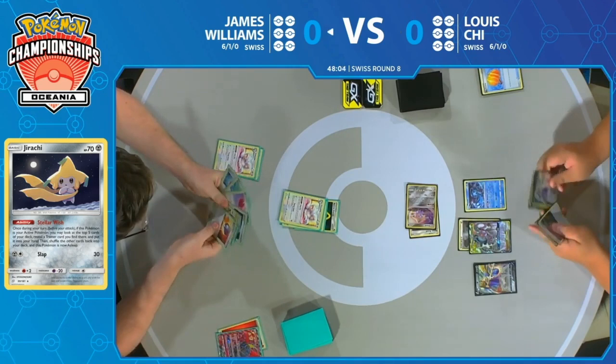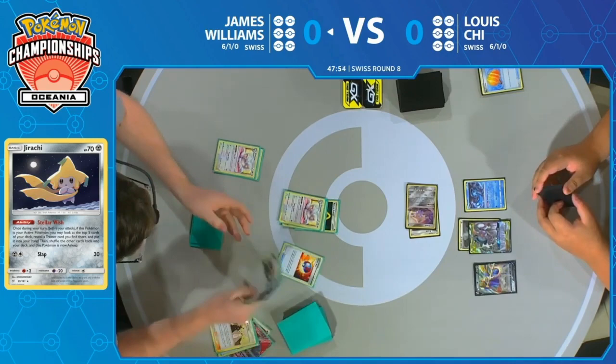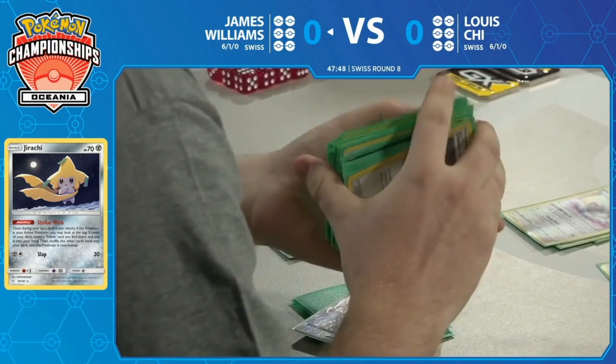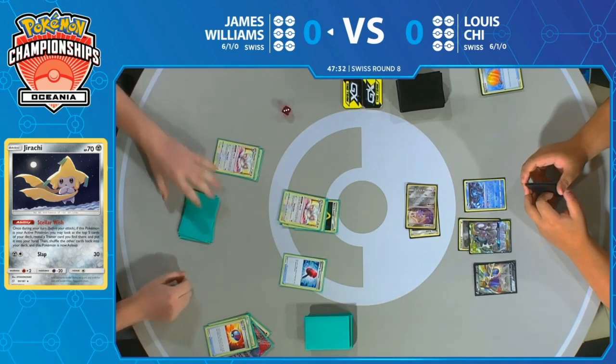This last Cinccino helped him so much right here though. Those two cards are pretty beneficial to helping him start to get through his deck. We also see three Crushing Hammers now in James' hand. That's probably the best card in this matchup early game. You need to limit your opponent from being able to use their Ultra Creation GX to full effect. If you can do that, you're going to slow them down, buy yourself a little extra time, and maybe that's all the time you need.